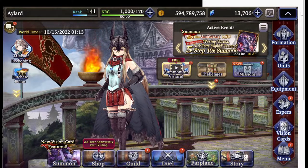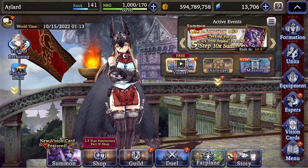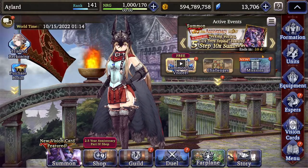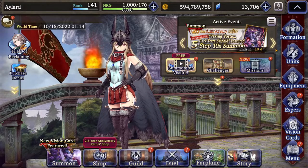Welcome folks to Final Fantasy World Vision. Today we're going to talk about building an elemental team. Yesterday we talked about a colorless team, which is referred to as rainbow teams — probably because they have the colors of the rainbow. Today we're going to talk about elemental teams.